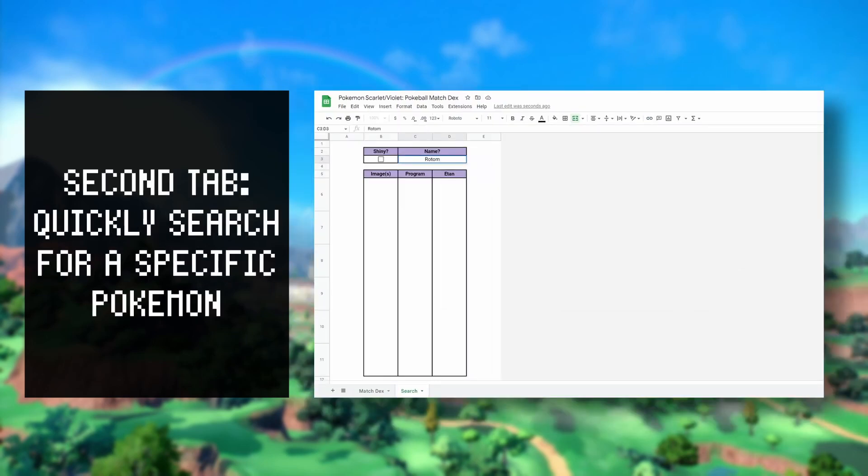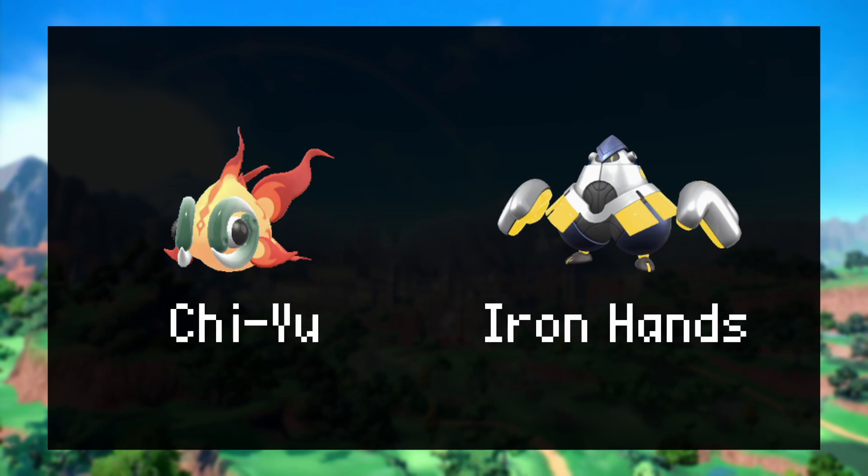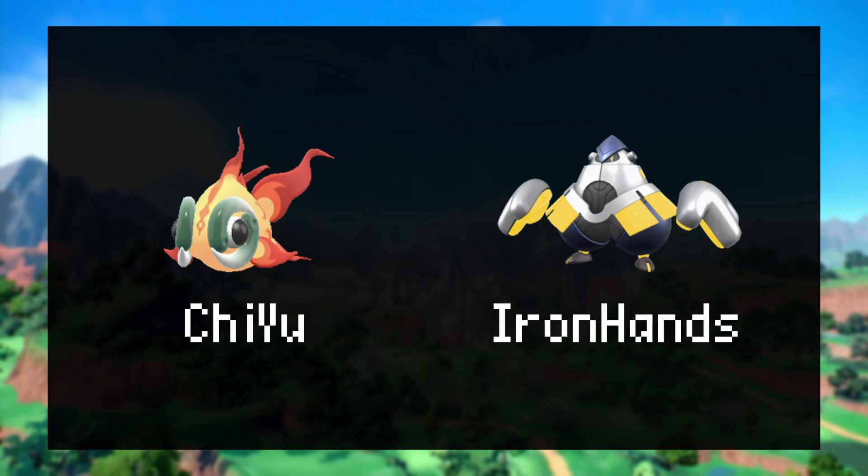You can type the name of a Pokémon and check off if it's shiny or not, and it'll tell you the program's and my pick for the best Pokéball for that Pokémon, including any alternate forms it may have. For Pokémon that normally have dashes or spaces in their name, just don't include the dashes or spaces in the search bar and you'll be good.